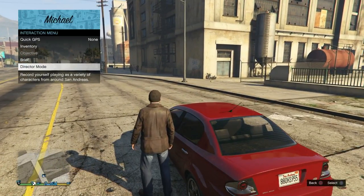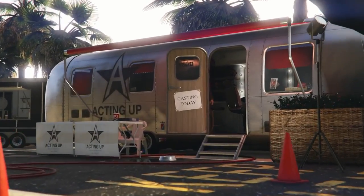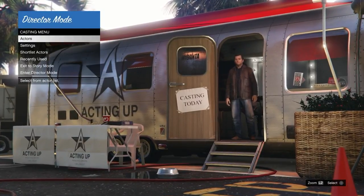Now you can go ahead and leave online and go into story mode. Once in story mode, open up the interaction menu and head into director mode - just launch it. Once you've launched director mode, you should spawn in as your SP character in the trailer - this is the casting trailer right here.